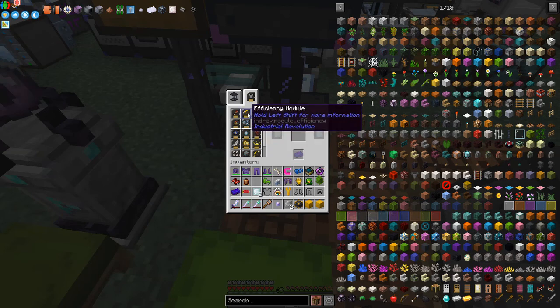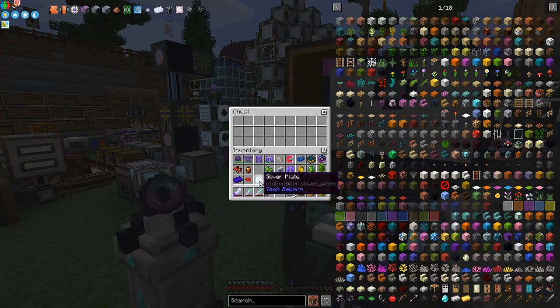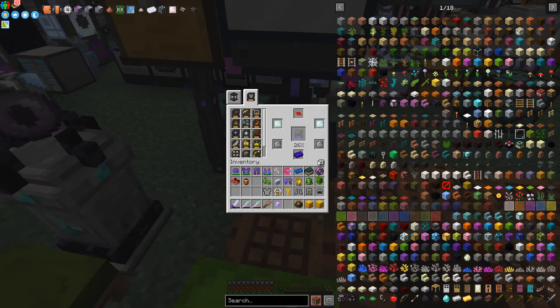We can select that recipe and put all of the ingredients needed into here — the silver plates and the two steel plates. You'll see they're getting taken in in the right order and they're going to get put into the crafting table and it will start processing.